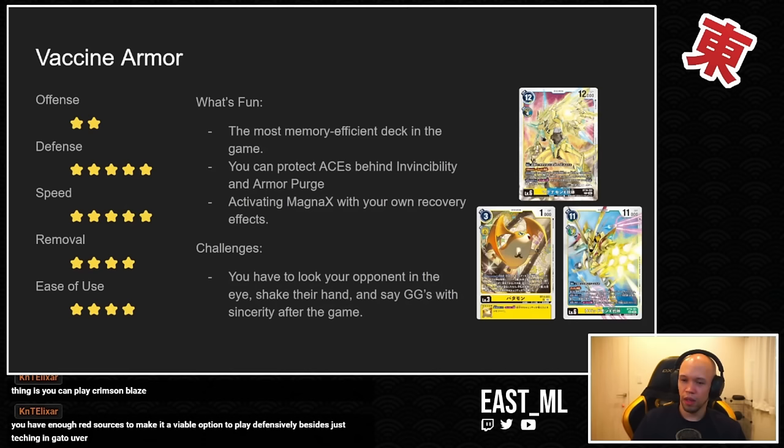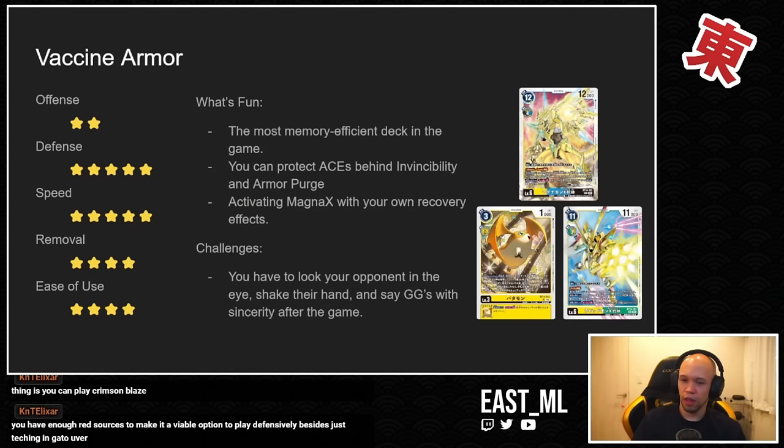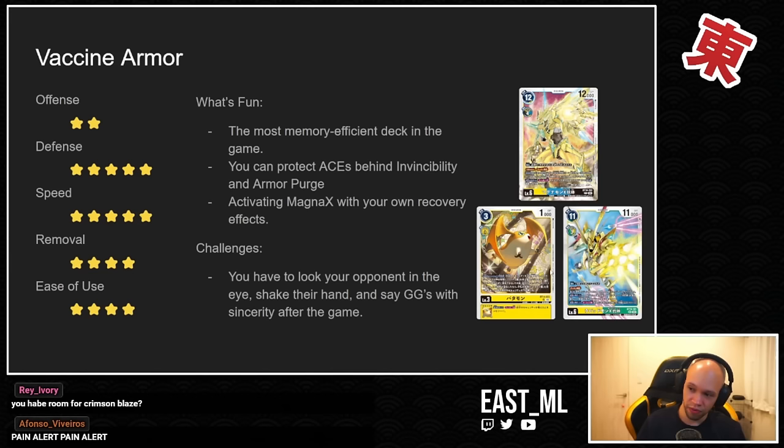Lugamon hasn't really changed much — we haven't seen many decks optimized for the purple Scramble, but who knows, maybe that'll change in the future. Vaccine Armor is the second vaccine deck and probably what I would consider the best version, despite the fact that lots of people are playing Magnamon X right now. It utilizes the vaccine engine from BT14 with things like Patamon and the Emissary of Hope, combined with the new armor cards introduced in BT16.